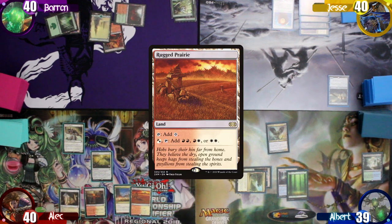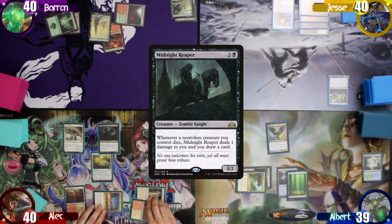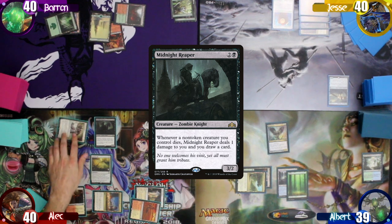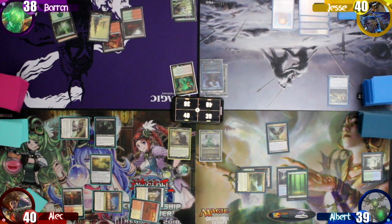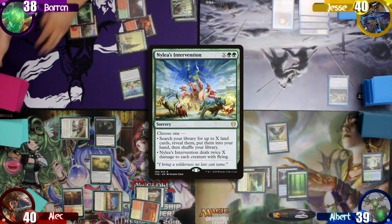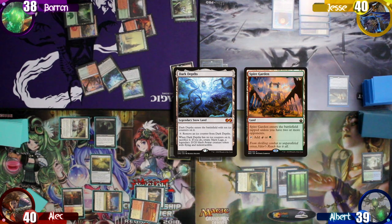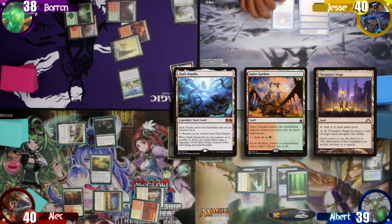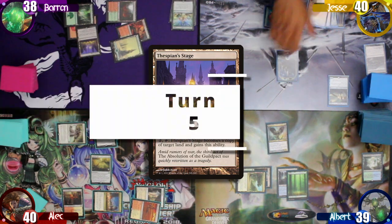Alec draws and plays a Rugged Prairie, then taps three mana to cast a Midnight Reaper. After that, he moves to combat and swings the Abolisher at Baron for two. Baron untaps and draws, then taps out to cast a Nylea's Intervention with X equal to three, searching three land cards into his hand: Dark Depths, Spire Garden, and a Thespian Stage. Jesse uses this time to tap the Thran Dynamo to cycle Ash Barrens, searching up an Island to his hand. Baron then plays the Thespian Stage as his land drop and passes.